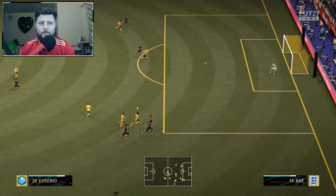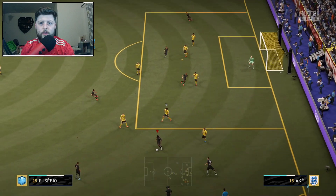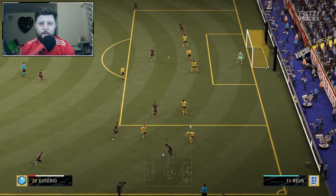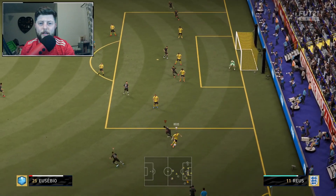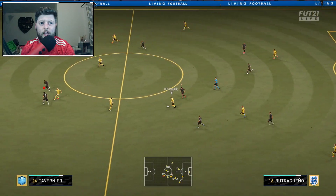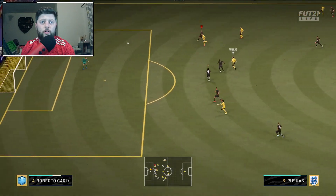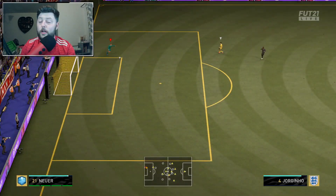Eusebio is really trying to use that one player — and this is what he does. He brings players out of position; defenders don't know where you're going and don't know how good you are with him. This is just standard dribbling — not even any skill moves — it's a simple ball roll mixed with a bit of left stick, and that can be enough. Once you've mastered that and the movements of the left stick, you're half way through the battle — then you can tie in skill moves and you've got yourself a dangerous card.